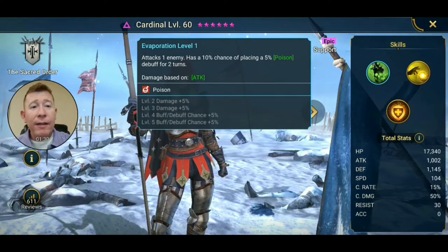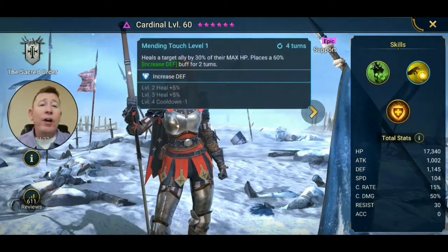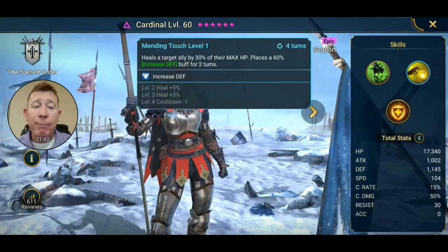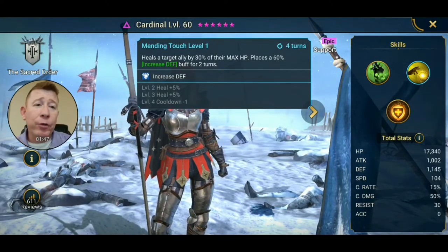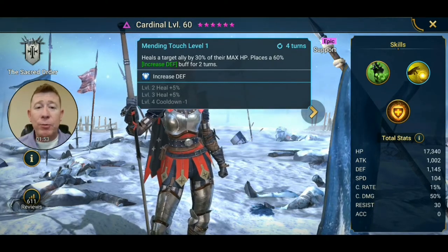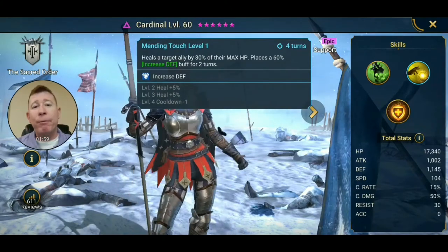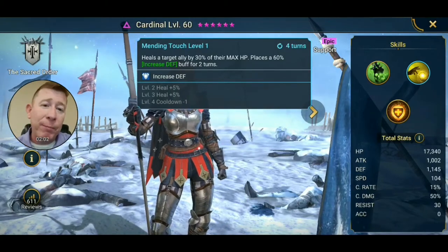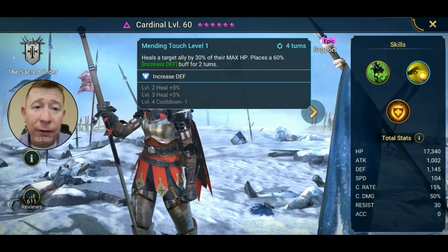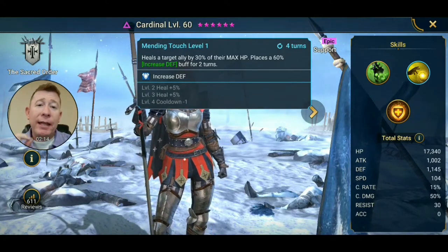If she had a turn meter boost or a decreased speed on that A1, she would be a legendary-tier epic. Her A2 heals a target ally by 30% of their max HP and places a 60% increased defense buff for two turns. Booked, it drops to a three-turn cooldown with an extra 10%, making it a 33% heal of their max HP. The only thing I don't like is that it's based on the target's max HP — I prefer heals based on the caster's stats for consistency.